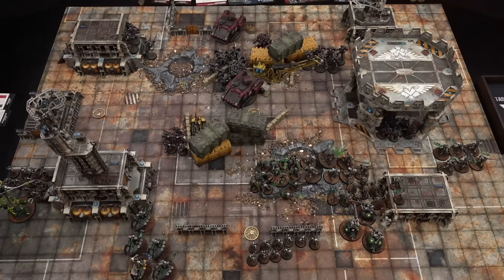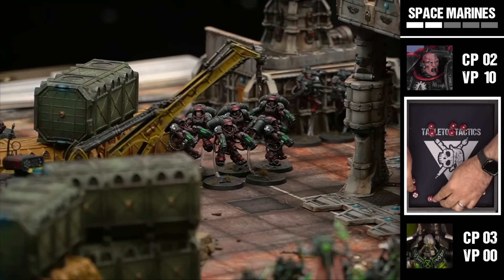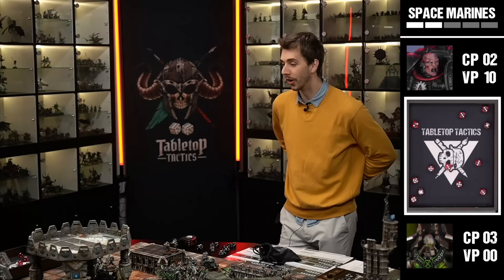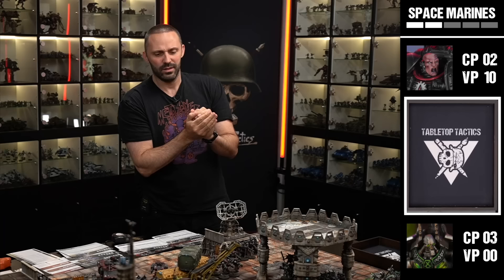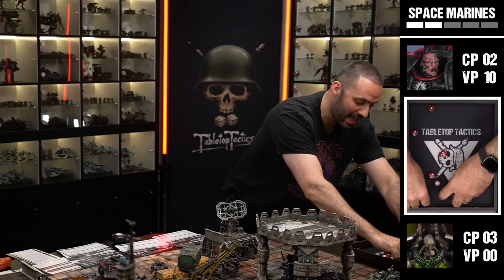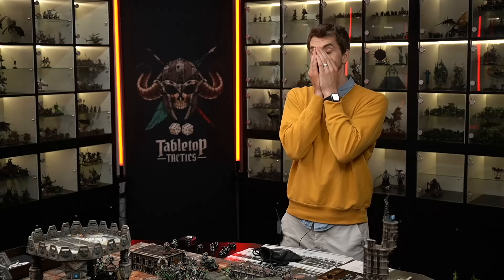The Plasma Inceptors overcharge and fire at the Skorpekh Destroyers - two shots each, twin-linked. Lawrence rolls seven ones for hits - a disaster. With twin-linked rerolling failed wounds, the failed hits are rerolled. Then seven ones and twos on wound rolls, rerolled again. Final tally: 10 wounds at minus three, damage three. The Skorpekhs make saves three at a time - two die from the cover group, then the rest roll sixes needed. Most fail. The Skorpekh squad is wiped, with wounds spilling onto the Destroyer Lord.